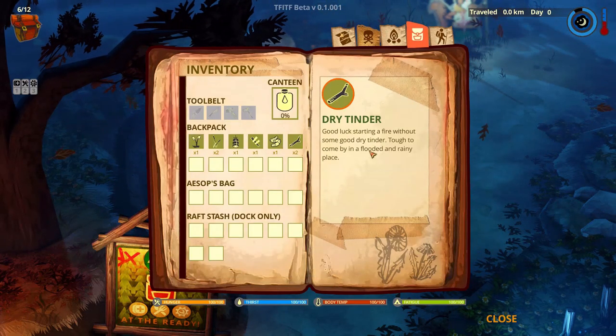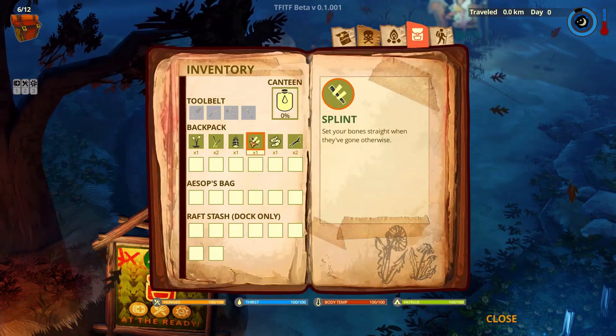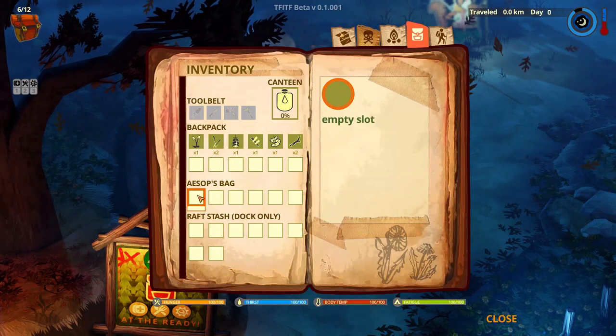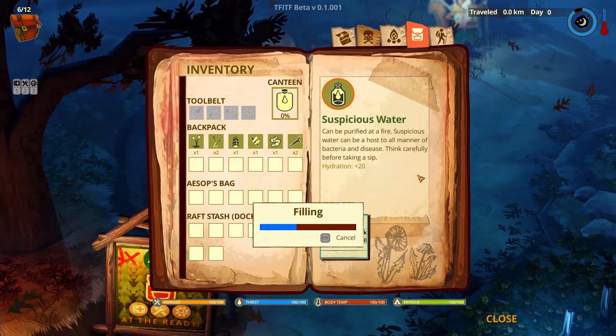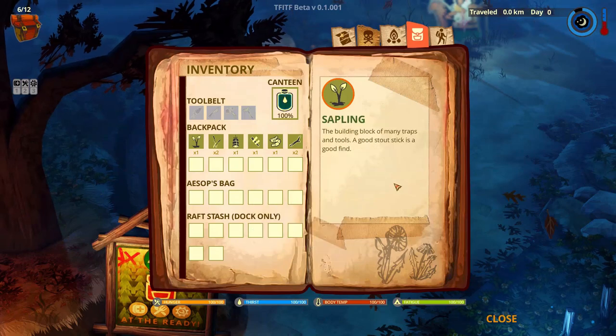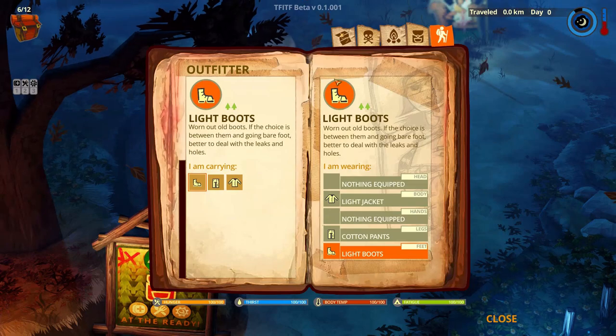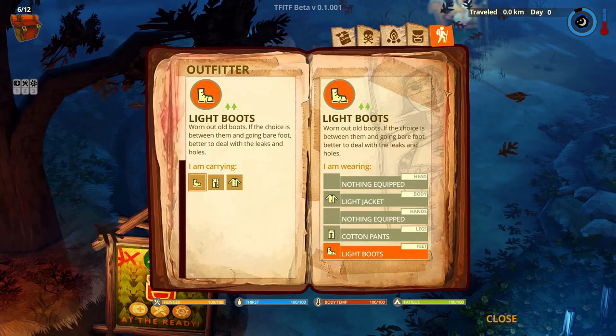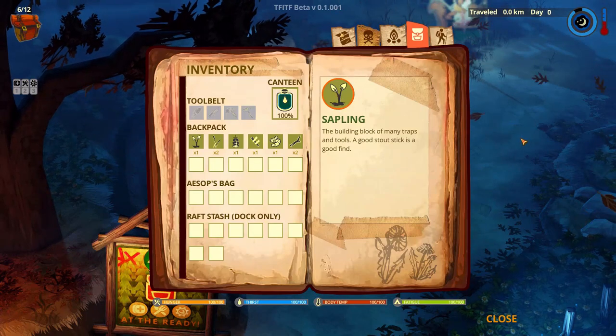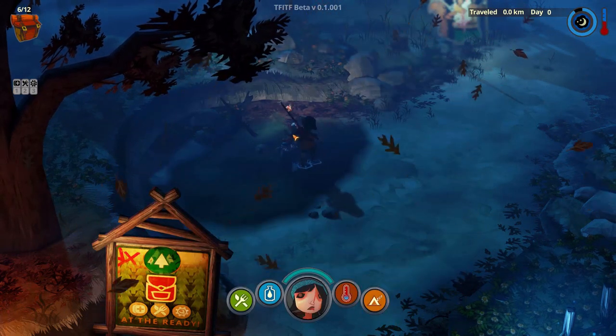Then we got our inventory — we have our own backpack, Aesop's bag (Aesop is the dog), and the raft stash, which we can only use while we're at the raft. We can refill the canteen, which is definitely a good idea because you have to drink. And finally we got the outfitter — this is what we're wearing at the moment. So let's move on then.